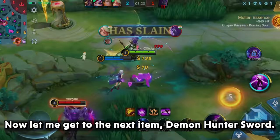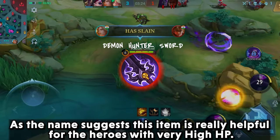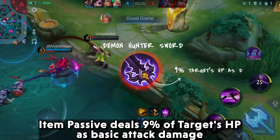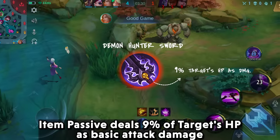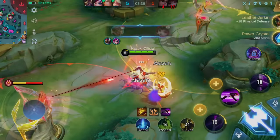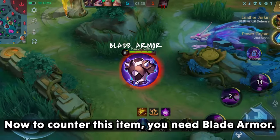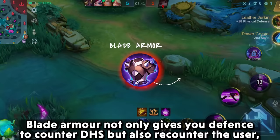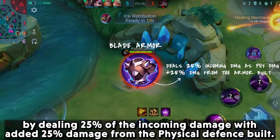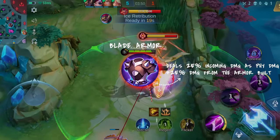Now let me get to the next item, Demon Hunter Sword. As the name suggests, this item is really helpful against heroes with very high HP. Its passive deals 9% of the target's HP as basic attack damage, which can make any tank struggle. To counter this item, you need Blade Armor. Blade Armor not only gives you defense to counter Demon Hunter Sword but also re-counters the user by dealing 25% of the incoming damage back, with an added 25% bonus from the physical defense build.